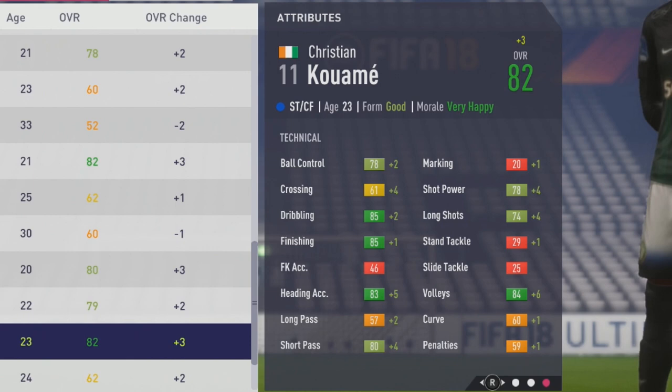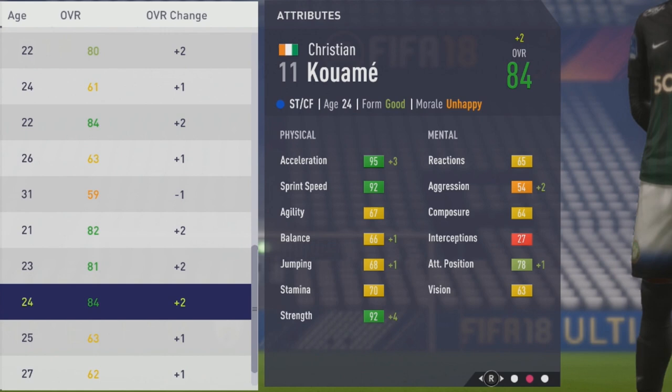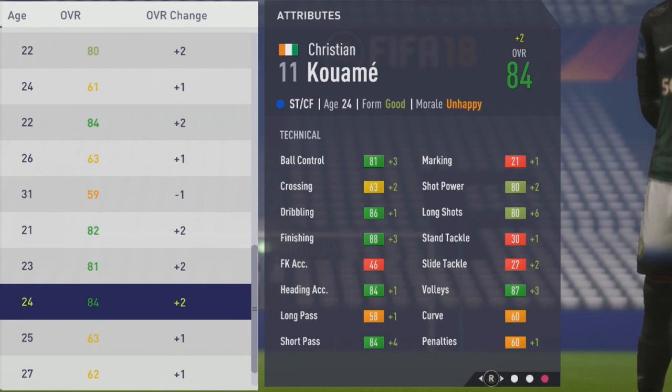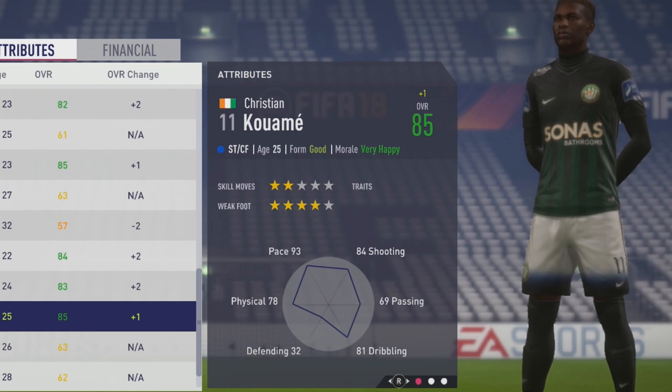So 84 overall at age 24, with more growth and just about to hit that potential. Plus three acceleration, plus four strength — really just good growth to pace and strength. He's a very good physical player, but not the best with agility — he's going to be a bit clunky on the ball with that lower agility and balance, especially considering his height. But very good with that straight sprint speed and holding off defenders with that strength.